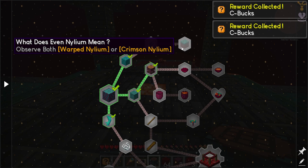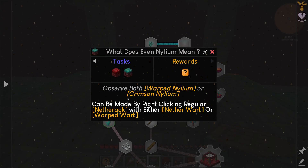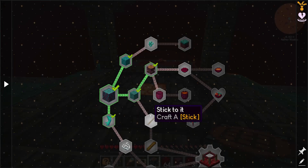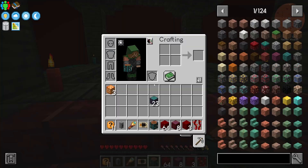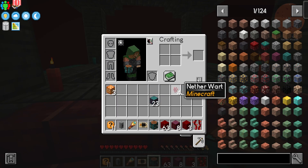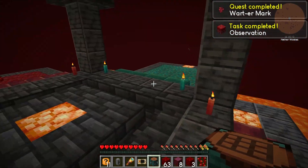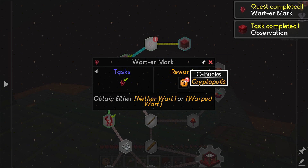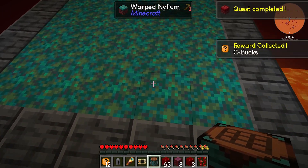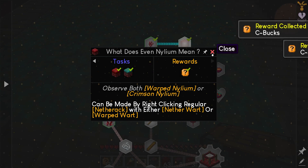So we have to go down. Observe both warped nylium or crimson nylium. I'm just so excited my brain isn't working as fast as it should. They can be made by right-clicking on netherrack with nether wart or warp wart, so you can make your own.